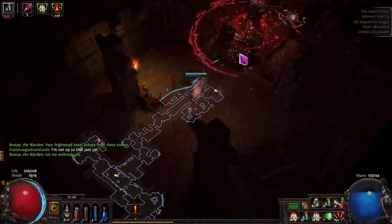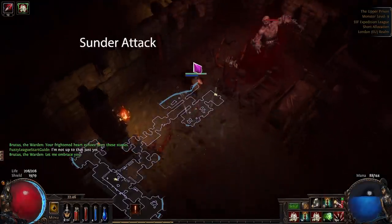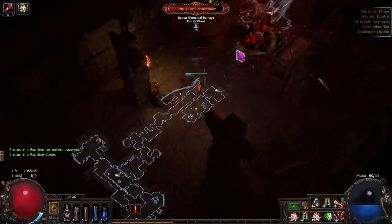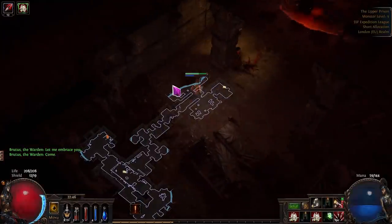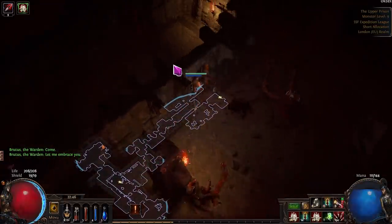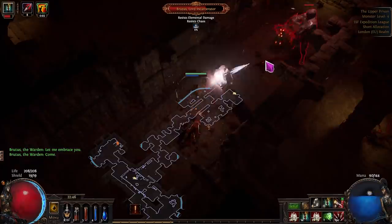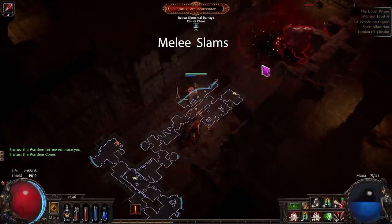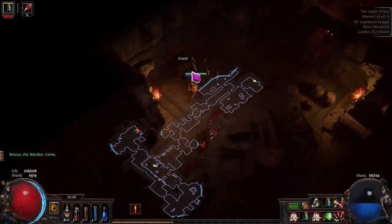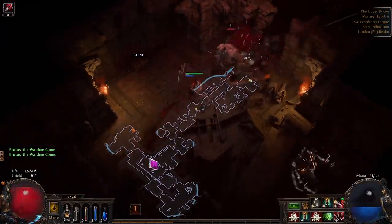Brutus is quite an easy fight — he has three main moves: a Chain Hook, a three-hit melee smash, and a Sunder-type attack. The only danger is the Sunder attack because it's quite dark and blends in with the scenery; it's essentially a wave along the floor that can almost one-shot most characters. The easiest approach is to put your Decoy Totem down, wait for him to use Chain Hook, then he'll do his three slow melee slams — that gives you a good window to DPS. Just kite him around, drop your Decoy Totem whenever you can, and you can basically avoid him totally.